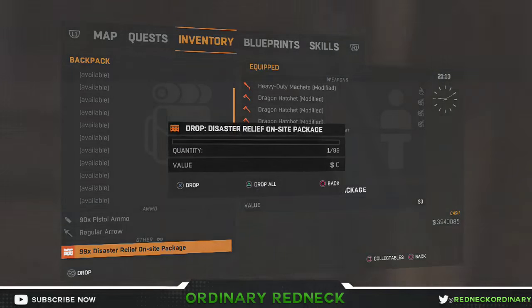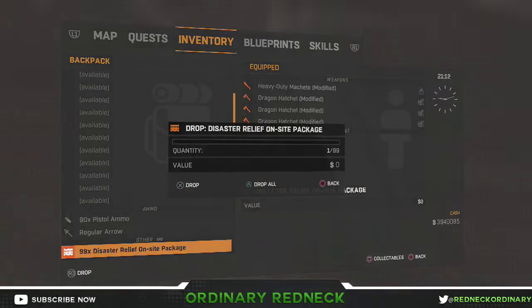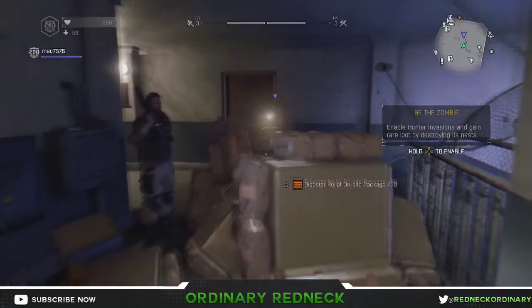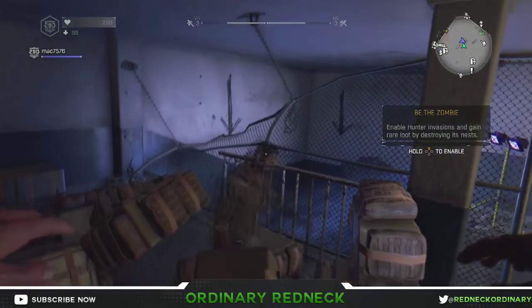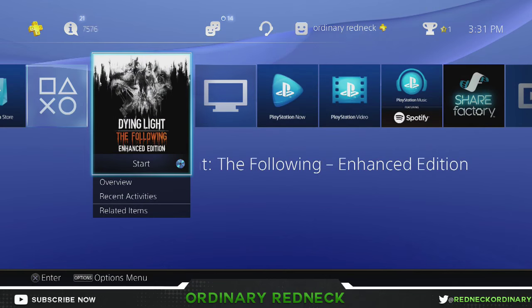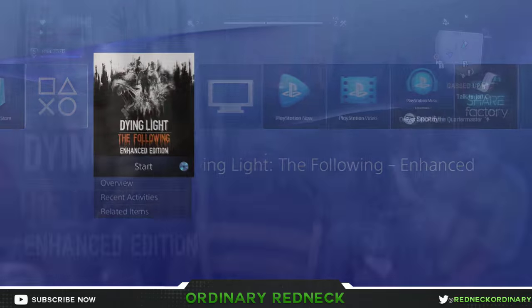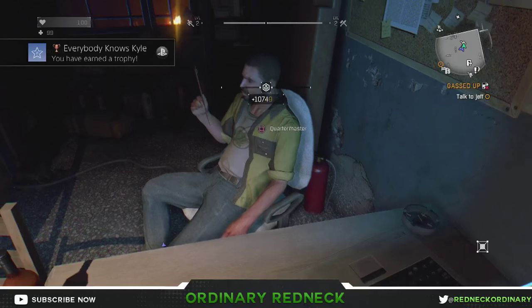Drop all of those packages and leave your friend's game. Make sure you do this after he picks up all of those packages. Then go to the console's home screen and close the application, like we did before. Once you've left, tell your friend to go ahead and sell those packages to the quartermaster.